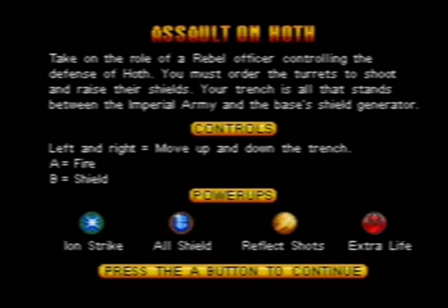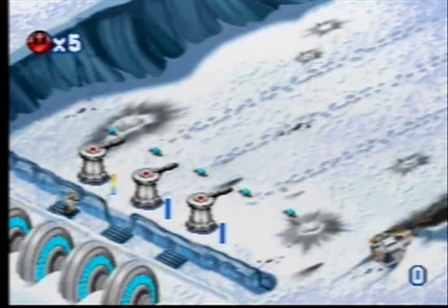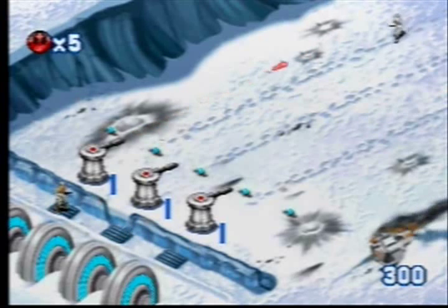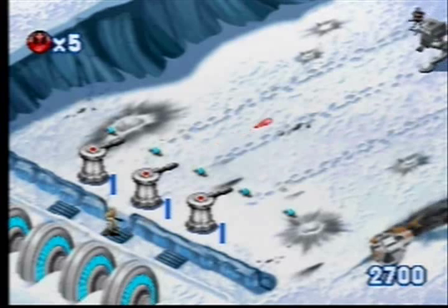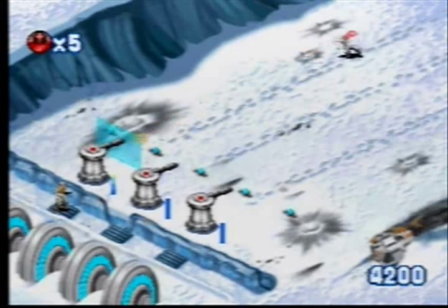Next we have Assault on Hoth. This one was probably designed for little kids. Remember that old handheld electronic game called Blip? You had to watch a light as it came across and press the right button to send it back. This is kind of like that. There are three turrets — you move the joystick to move your little man from turret to turret, firing as stormtroopers, probe droids, chicken walkers, and snow walkers come at you in a straight line. The A button shoots your lasers and the B button acts like a shield to protect your turret.